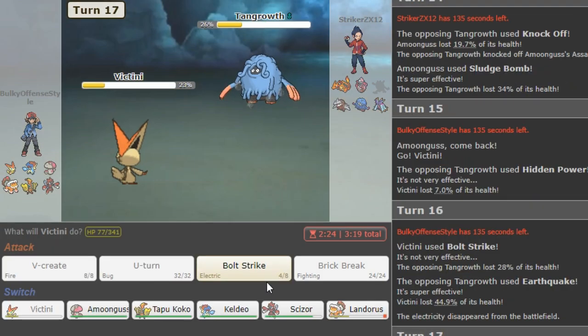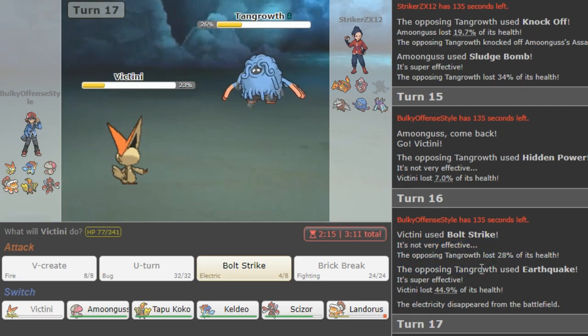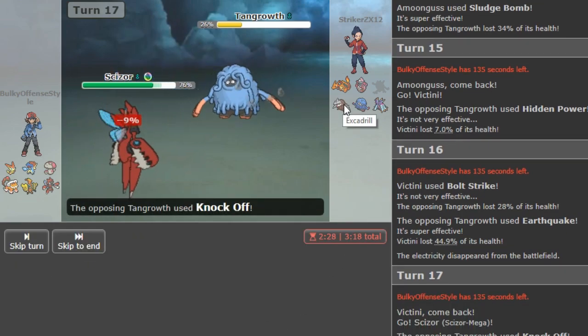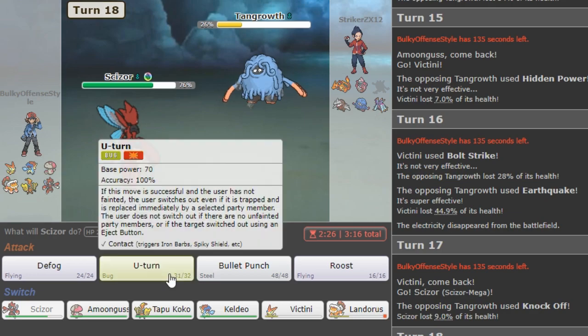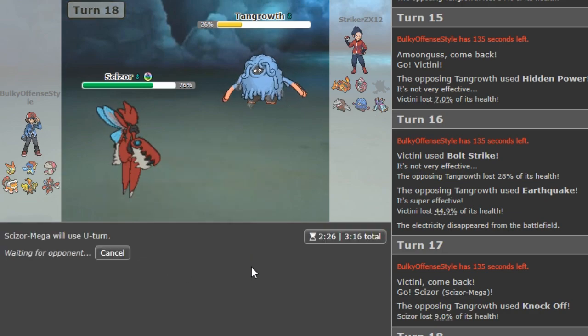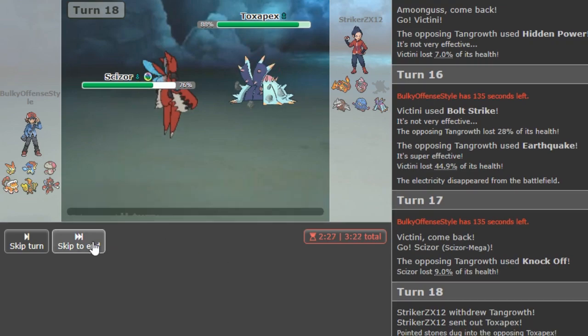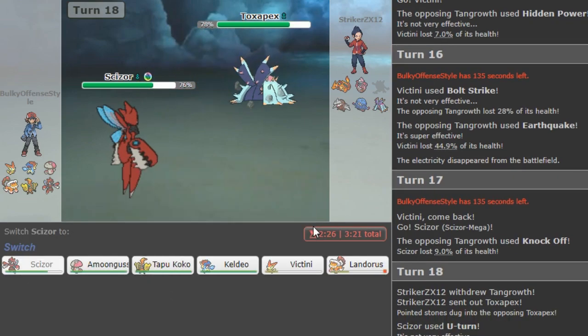That hurts. So now we have to cover the incoming Excadrill. It still did so much though — I thought it did 44, his HP was at 44. So we have to cover him staying in or going Excadrill, which means we can go Scizor here and we just get a free U-turn. Amazing. Midground play working out — always not that hard on low ladder to make midground plays.